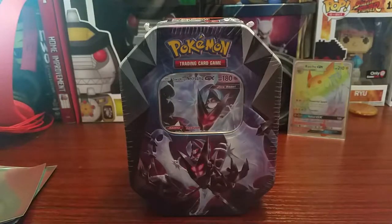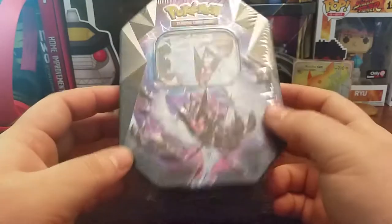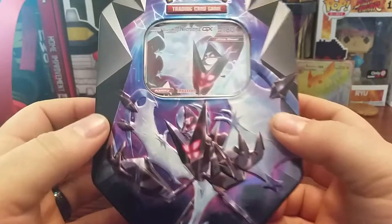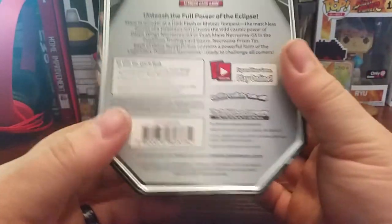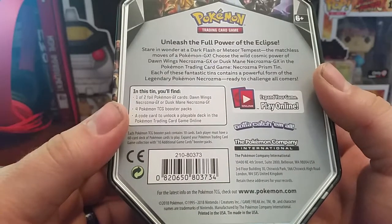What's up guys, MF Gamer Guy here, and today we're opening a Dawn Wings Necrozma GX Elite Prism tin, which comes with four booster packs and a Dawn Wings Necrozma GX promo card. It contains one or two foil promo GX cards, four booster packs, and a code card.